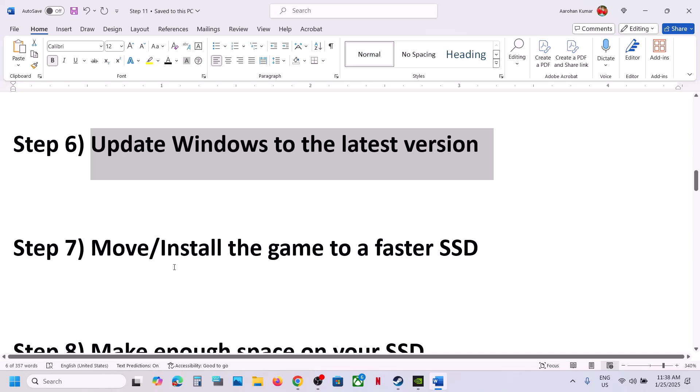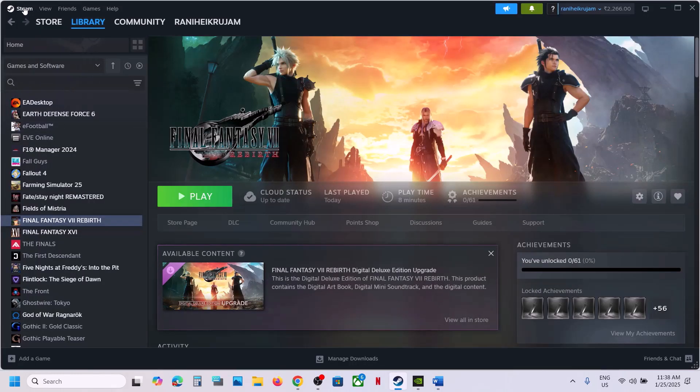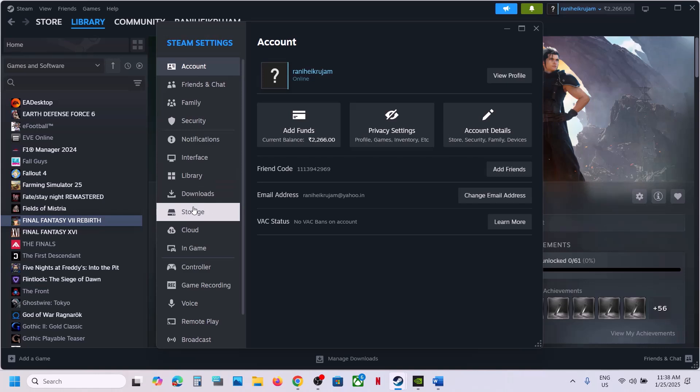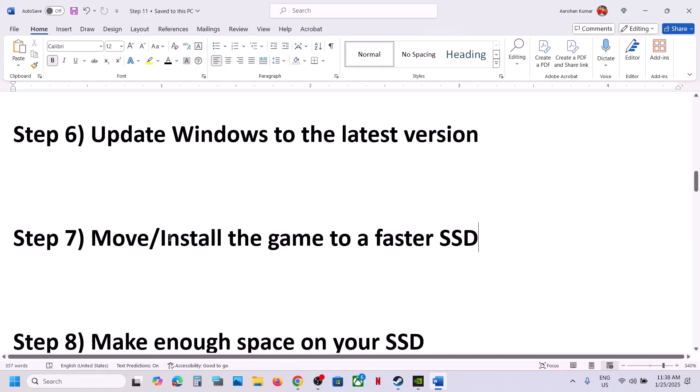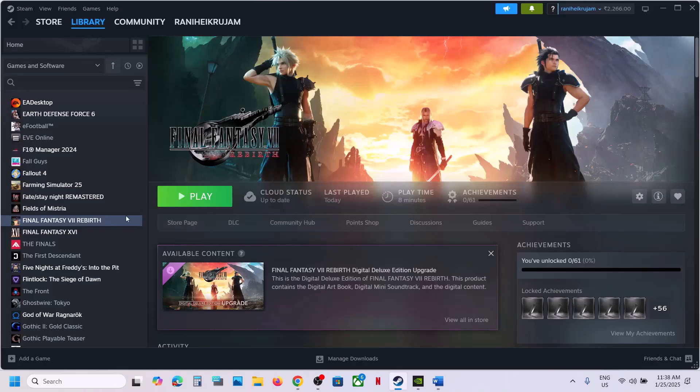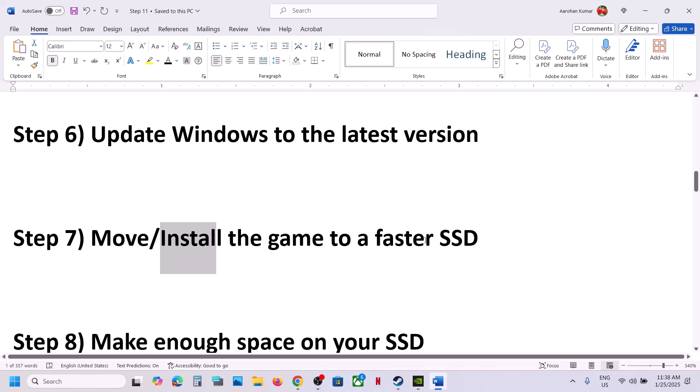The next step is to move or install the game to a faster SSD. If the game is installed to an HDD, try installing it to an SSD. Go to Steam, go to Settings, then Storage, find the game in the list, and move it to an SSD or your C drive. This has worked for many players. If that does not work, you can simply reinstall the game — uninstall it and then install it to an SSD.